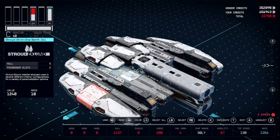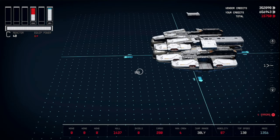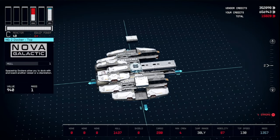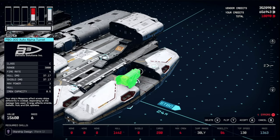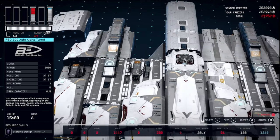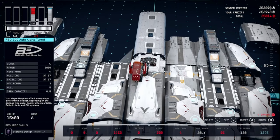Pull your Cowlings back out on each side and place your Equipment Plates on top of the landing gear — one on top of each gear out here. Go back into Weapons and get PBO-300 Auto Alpha Turrets; get two rear-facing ones on those plates. Get two more and place them up here. You may have to flip and cancel with this turret, which is fine because you can actually flip turrets unlike most weapons.